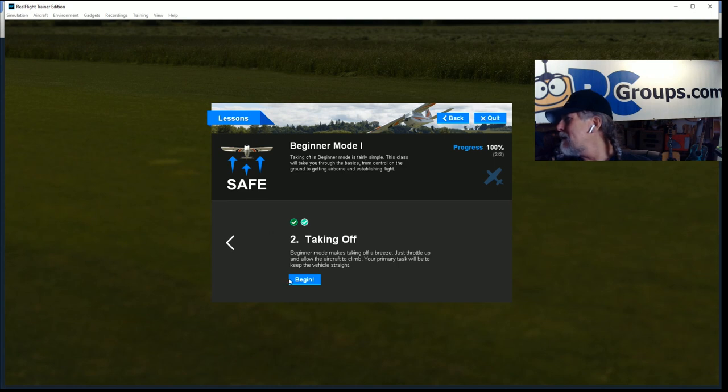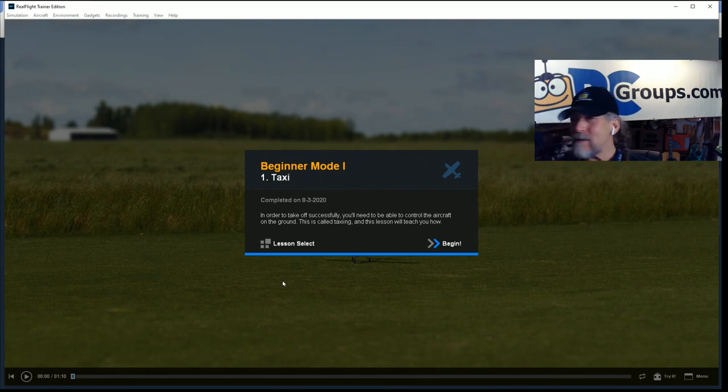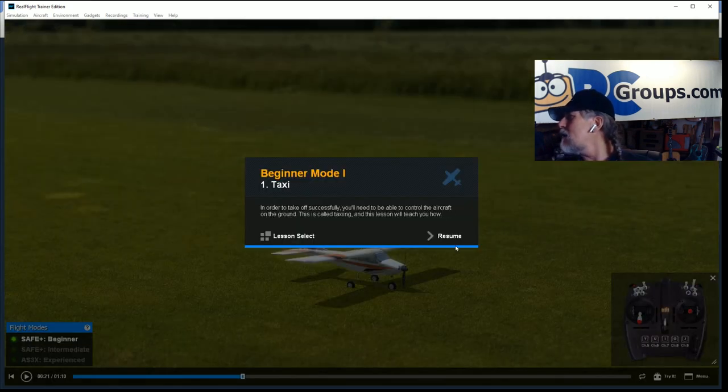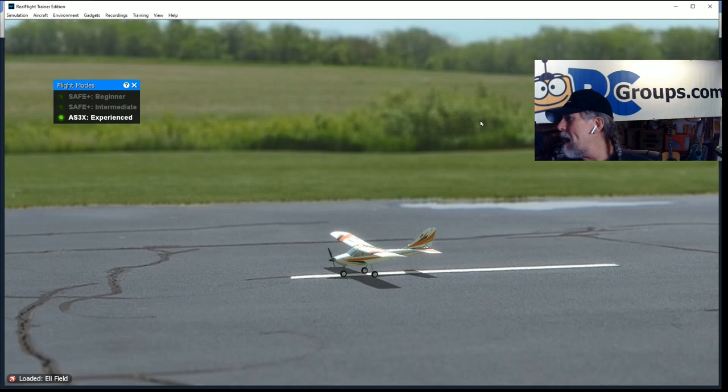Let's look at another lesson — the taxi lesson. Welcome to our first lesson for flight training. Before we can take off we have to start by taxiing, so we're going to use the left-hand stick which controls the rudder. You can see the rudder moving back and forth, and the nose wheel is moving because that's what actually steers the airplane on the ground. We're flying off a grass surface today, so we need to add a little more power than you might on a smooth runway. You're getting all these great tips — and if you're new, don't skip anything they wouldn't show you unless you needed to see it.